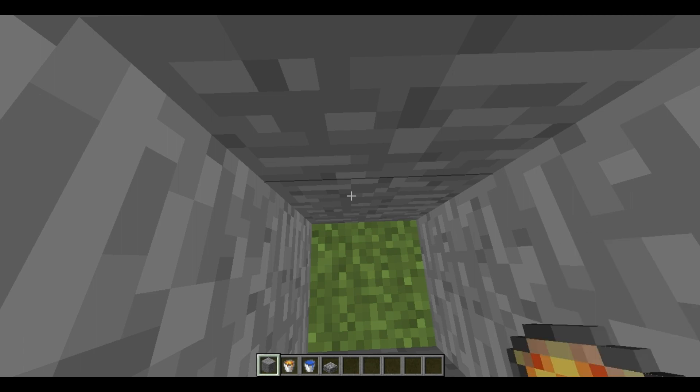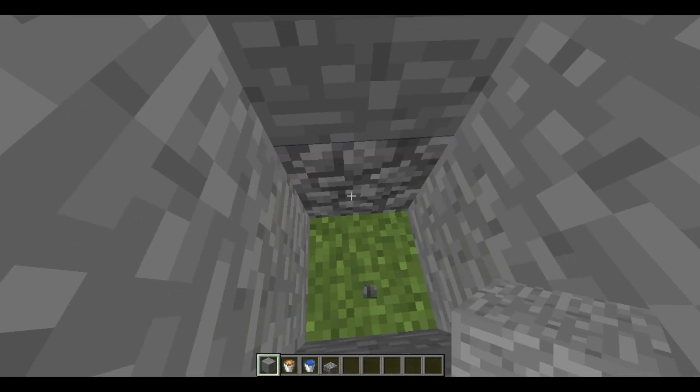Now stand in the gap and mine away this block, and hey presto — you have a piston-less cobblestone generator.